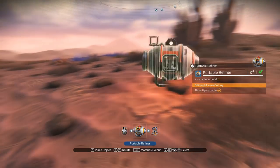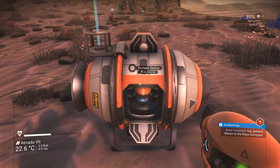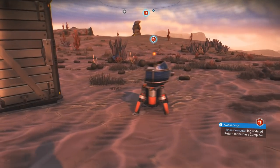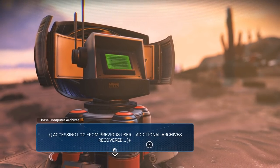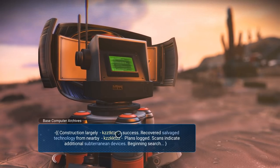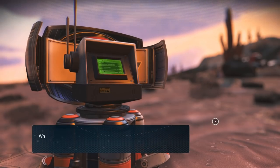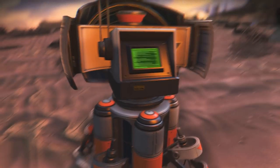Let's see — portable refiner. We'd have to put a bunch of fuel in it again if we want to use it, and I'm not gonna do that just to make a flag. Base computer log updated — sweet. Accessing log from previous user, additional archives recovered, entry 4925E follows: construction largely a success, recovered salvage technology from nearby plans. Logged scans indicate additional subterranean devices, beginning search. Download the plans please. Whoever recorded these logs evidently had some success — I have access to their plans and perhaps I can learn from their efforts.